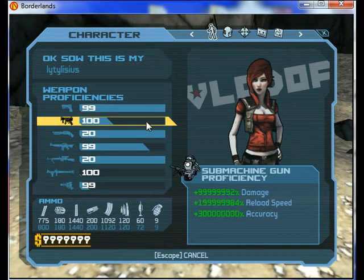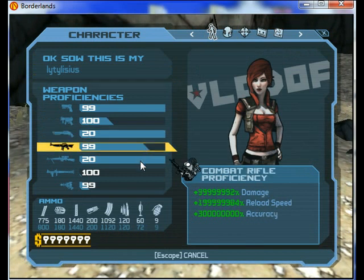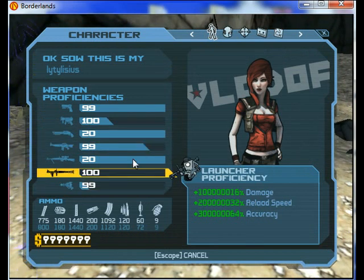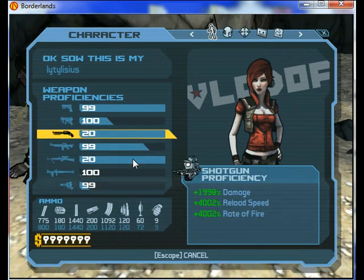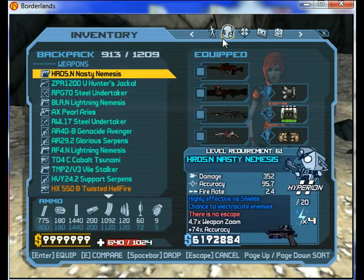Here we have the proficiencies of my weapon, which you can see — I do a lot of damage, perhaps a lot more than other people would do. Now as you see I've not fully upgraded the sniper rifle and the shotgun because of the fire rate. I'll explain later.